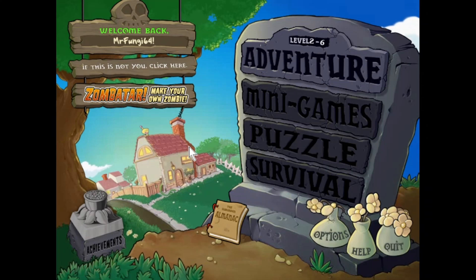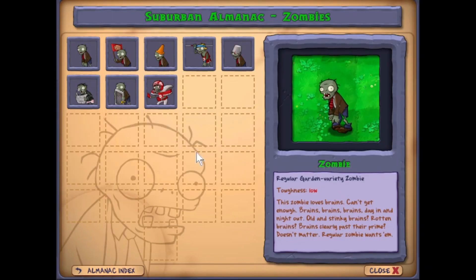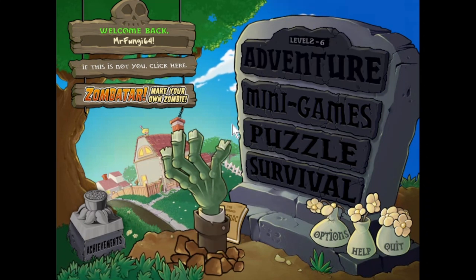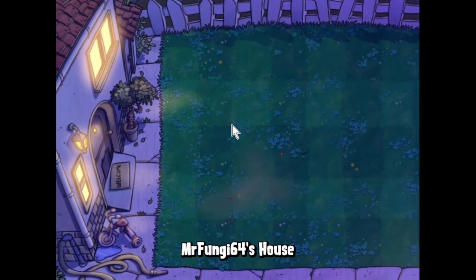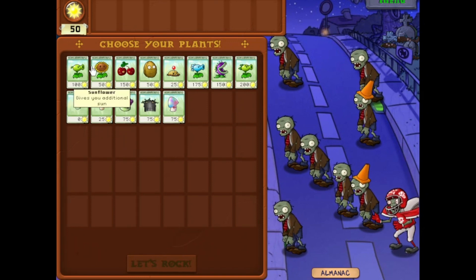Hello everyone, and welcome back to another episode of Plants vs. Zombies. Last time, we played a round of Wacka Zombie, and unlocked the Gravebuster, the Hypno Shroom, and the Almanac — which I'm going to be filling out in its entirety. This time, we're going to continue through the night and get a little bit closer to finishing World 2. I doubt we'll finish it this time because these levels are significantly longer than World 1.